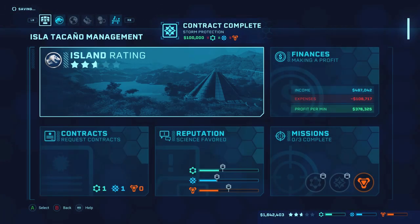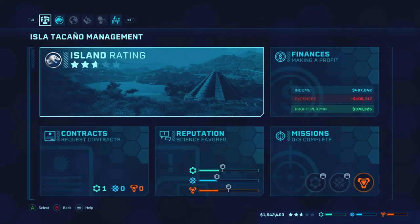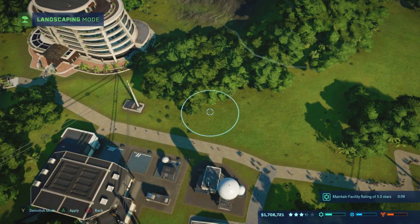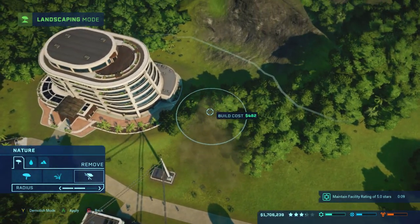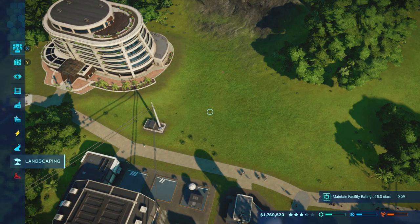Now let's go ahead and double check on our island rating — see what's going on. We need more satisfaction. So obviously with the new hotel being built down here, let's go ahead and get back into what the guests need — for probably about the fourth time inside of this episode. Sorry about that, I'm getting a little sidetracked on miscellaneous other things.